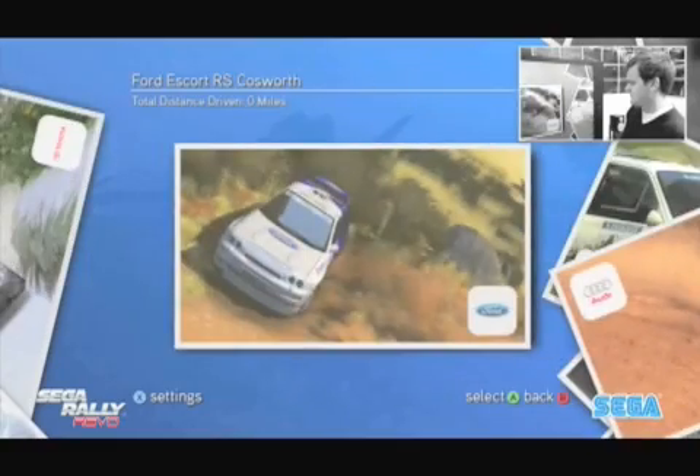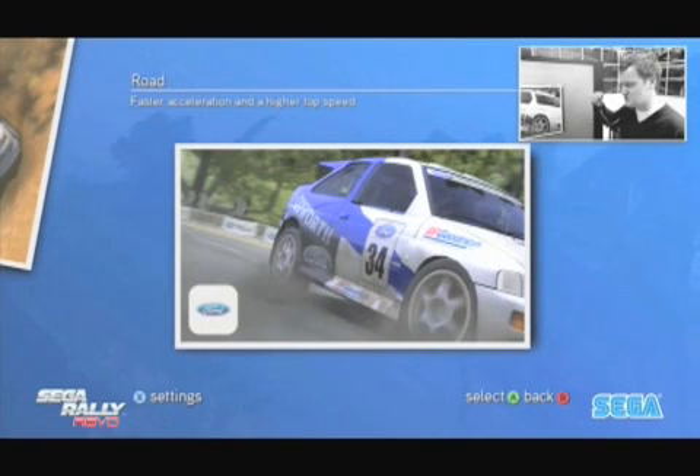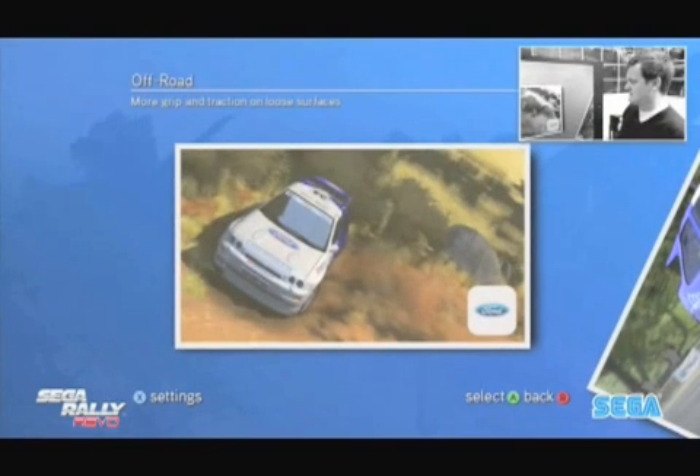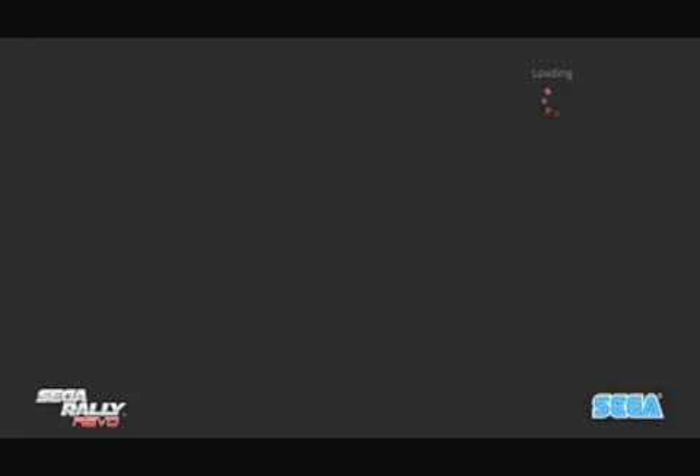If I pick one of my favourites — the Escort Cosworth — you've then got a choice of setup. We've simplified this down to two basic setups: an off-road setup which gives you more grip and traction on loose, deforming surfaces, and a road setup which works much better on tarmac and harder-packed surfaces. We're on snow in an Arctic environment, so I'm going to pick the off-road setup. Finally you've got a choice of liveries, which are also locked and unlocked through Championship Mode.